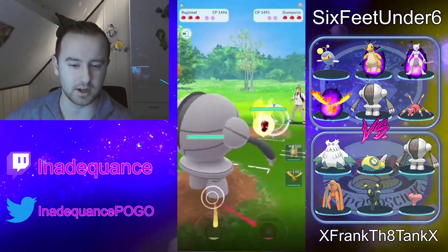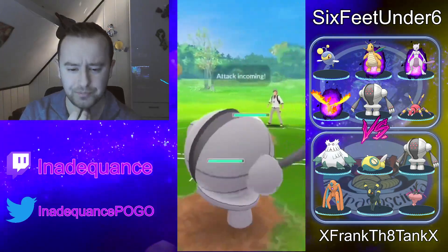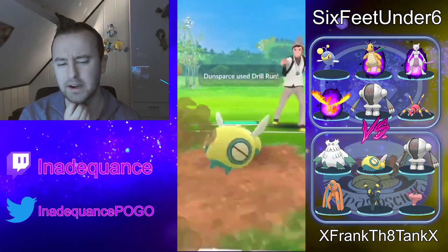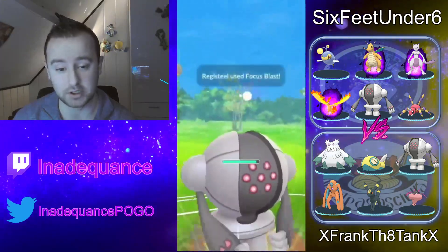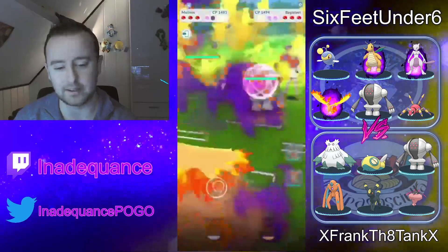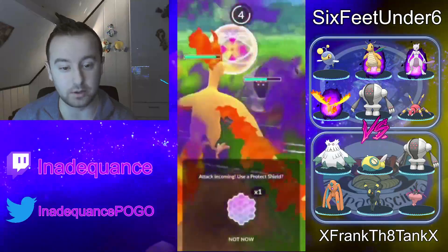We have the Registro into Dunsparce lead. This is somewhat even. I believe Registro loses the 1-shield here, but that might also depend on if you Zap Cannon bait and get the debuff. Looks like he goes straight Focus Blast. Dunsparce does live it — he actually shields the first one, and I like that because it might indicate that you throw a Zap Cannon. And he swaps in Shadow Moltres into that Registro.